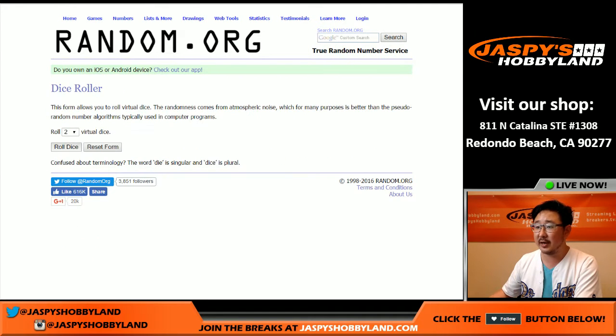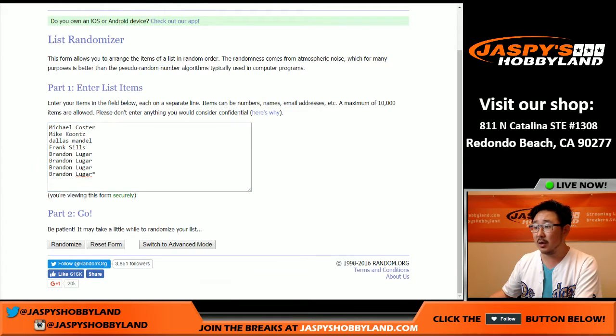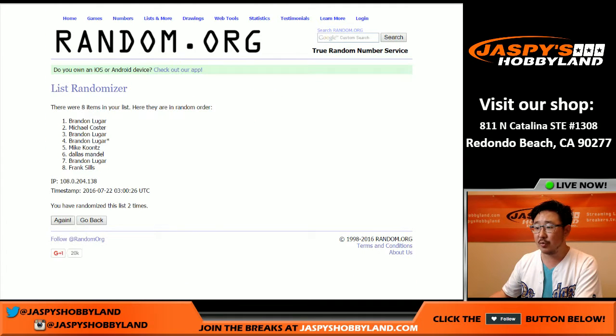There are the divisions. Here's the dice. Four and a three — seven times for both lists. One, two, three, four, five, six, and seven.